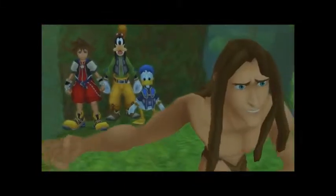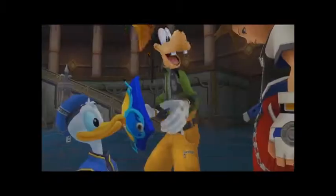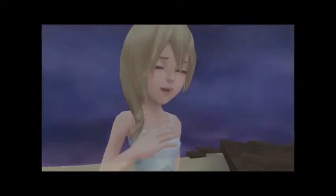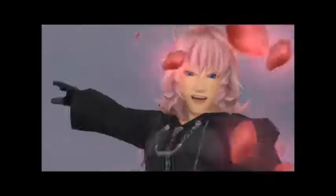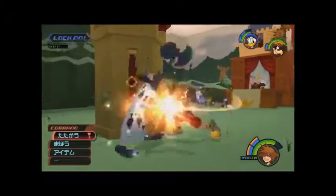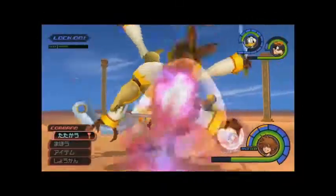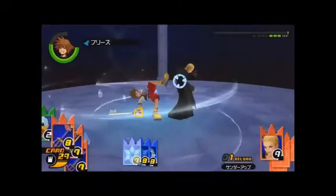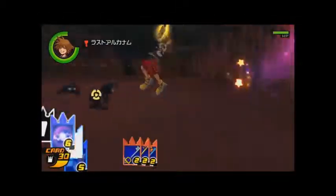First we'll start off with Kingdom Hearts Final Mix. The game's story focuses on three characters in particular: Sora, Kairi and Riku, who are childhood friends living on an island. All of them dream to leave the island and explore the wider world, though they're about to get more than they bargained for. After a strange set of events, the three of them are separated, with Sora waking up in a strange town known as Traverse Town. Here, he learns he is the master of the Keyblade.